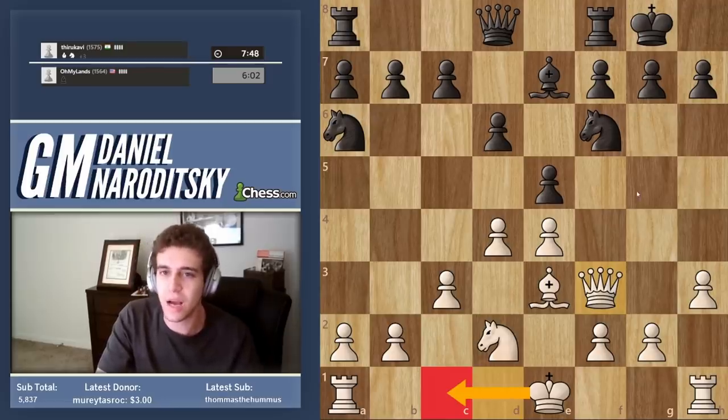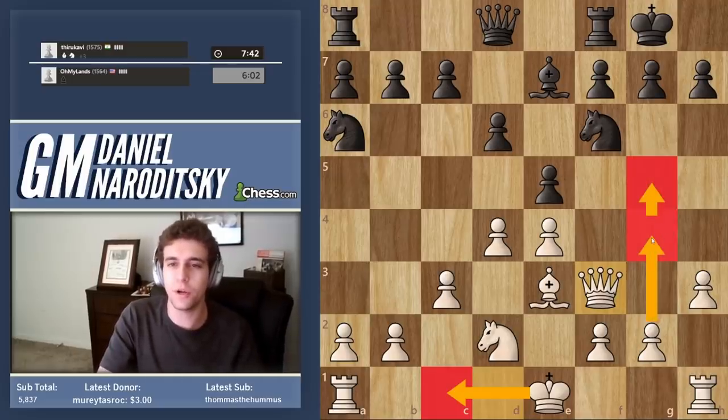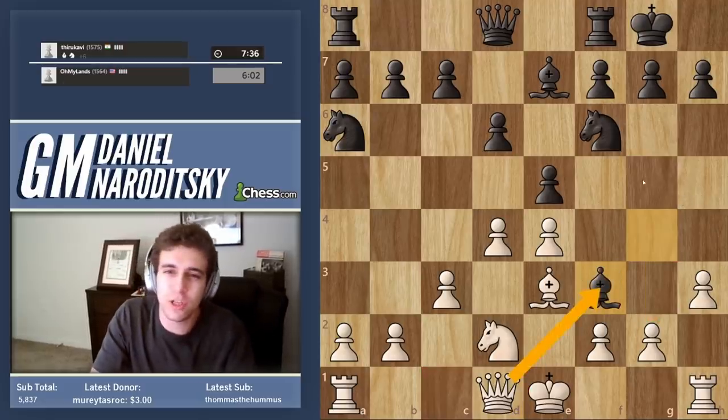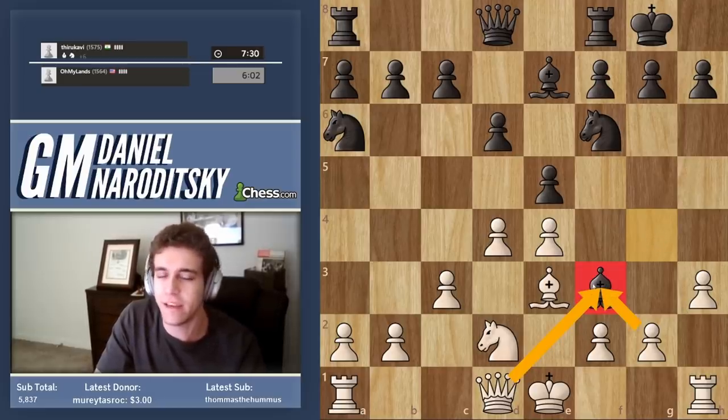We should start with the move h3. He can take the knight and trade — that's not necessarily good for us, but at least it eliminates that headache of a bishop and lets us activate our queen and prepare to castle. That does accomplish some of what we wanted — eliminating the bishop — and now we have a pretty clear plan of going g4, g5, and beginning the pawn storm.